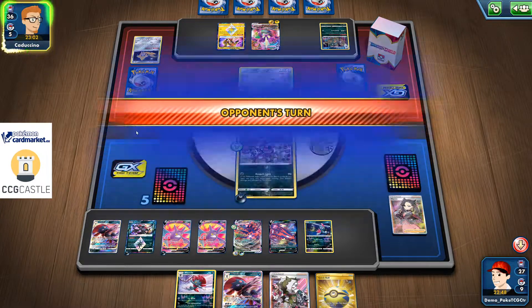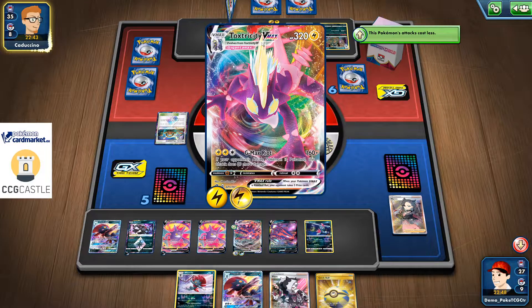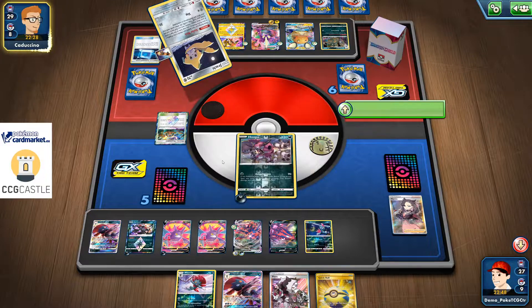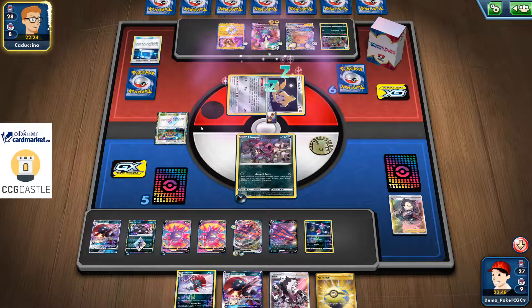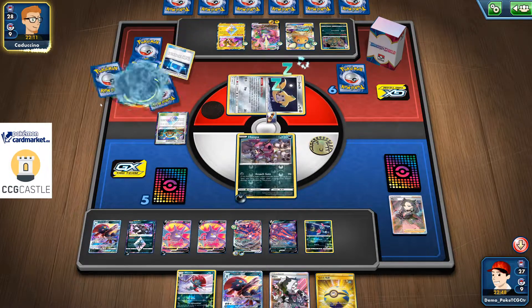Two reasons: first, I have Hoopa in the active position, which means if my opponent doesn't have Boss's Orders, he's basically forced to knock out Hoopa with his Tachrisity VMAX — which means his Tachrisity VMAX takes damage back from my Eternatus VMAX, so he won't be able to return knockout. What he really needs to do is find Boss's Orders to target my Eternatus VMAX first. Even if he does that, it's not a big deal because I can retreat to my other Eternatus VMAX using Hiding Darkness Energy and Shadow Connection, and hit him back easily.